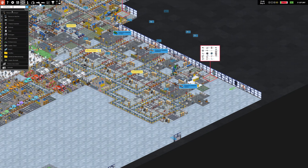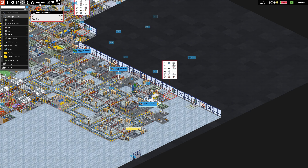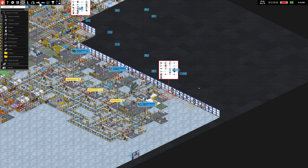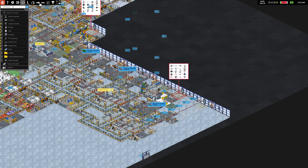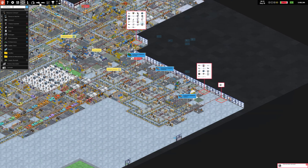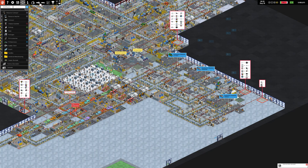Gameplay is next. As the name implies, Production Line is a car manufacturer tycoon style game, with the main focus being on the factory side, where you actually physically build and design car production lines. Production Line is often compared to Factorio because of this — it's compared due to the pipelines overall, and honestly, I can see why.